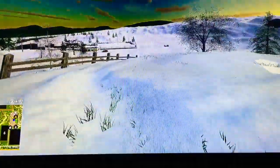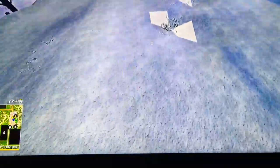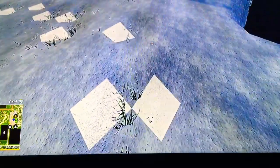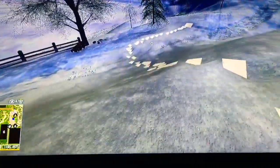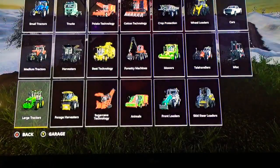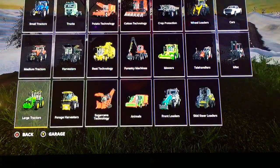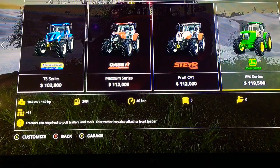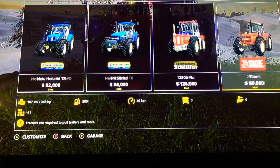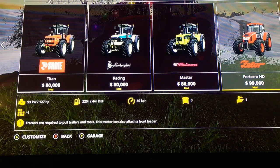Seasons came out a couple days ago. I have some lime on the ground besides the snow — I don't know what happened there. Anyway, on to the mod: it's the Zetor 4 Terra 150 HD. You'll find this in medium tractors, right at the end of the list.